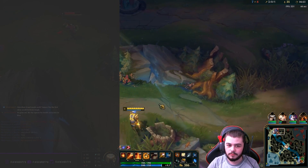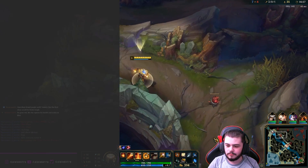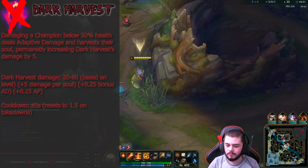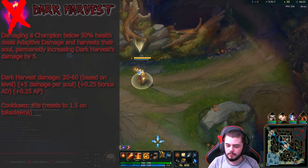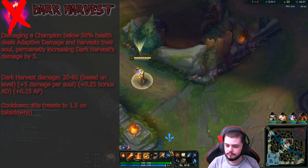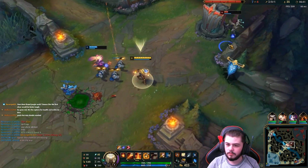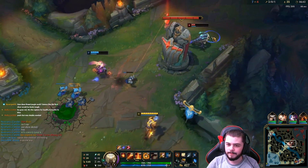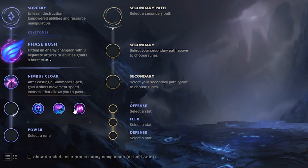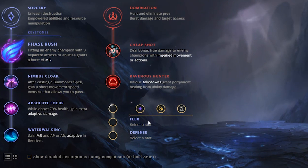The first specific thing I want to go into is the runes I take on Brand and why I think they are the best. I often see other Brand junglers make the mistake of taking Dark Harvest. Dark Harvest is a rune that takes far too long to come online, and by the time you get value out of it, you are already going to be farther behind than if you just had a different rune page. For Brand jungle, I have two different rune pages. The first one is Phase Rush, Nimbus Cloak, Absolute Focus, and Water Walking, with my secondary tree being Cheap Shot and Ravenous Hunter, and I take Double Adaptive Force and Armor.